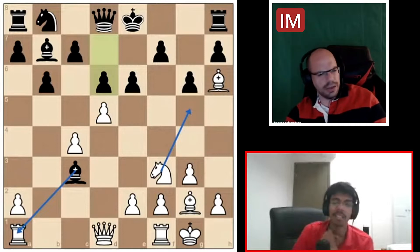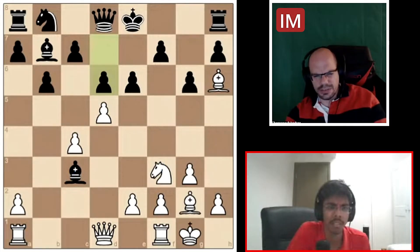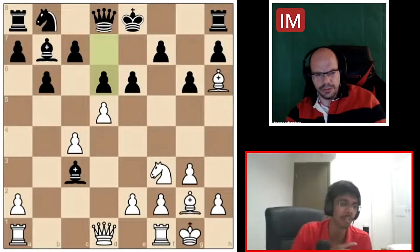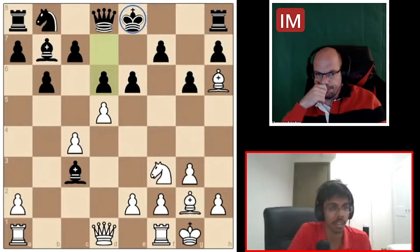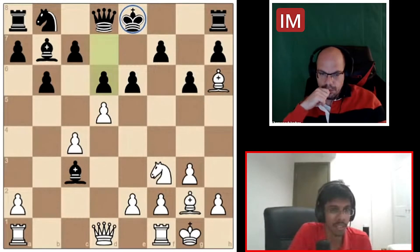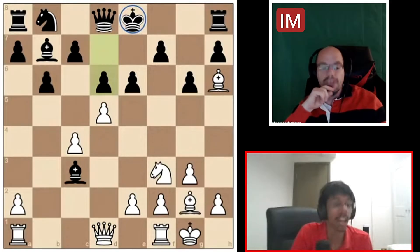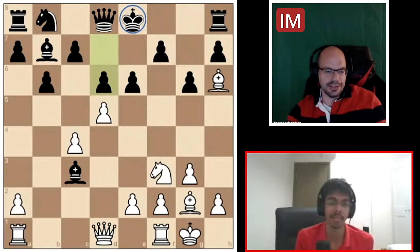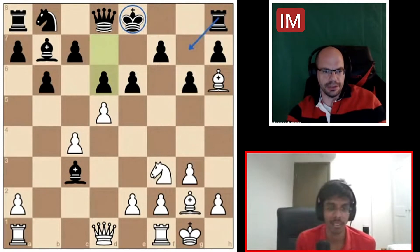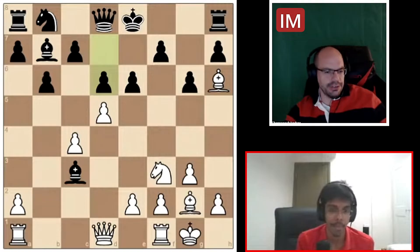Do we want to go queen g7 first or maybe rook f7? I always do the more forcing move. Rook f7, king f7, queen g7 — and there's no e6, so king e8, queen h8, king d7. Hold on — I lost you there. After rook takes f7, queen g7 check, where did black go? E8, because the pawn is covering e6. Correct. Queen h8, king d7, queen g7... wait, maybe bishop h3? Yes! Bishop h3 and bishop g5 and the queen dies. That's it! Queen g7 would be a very bad blunder — bishop h3 instead wins the queen. Very good.